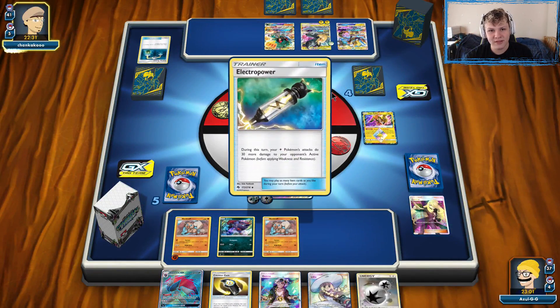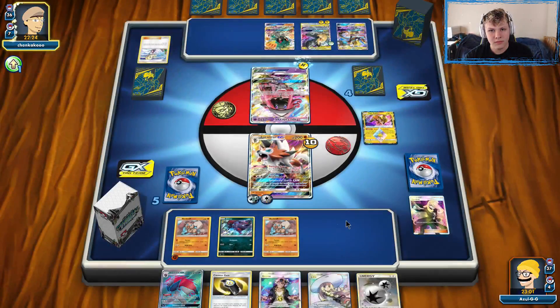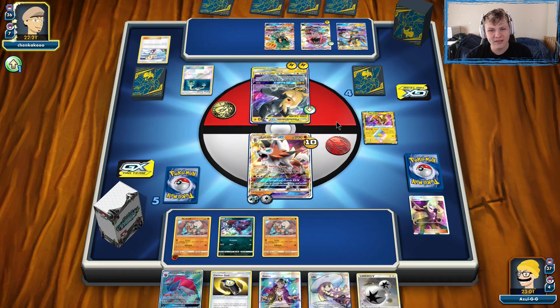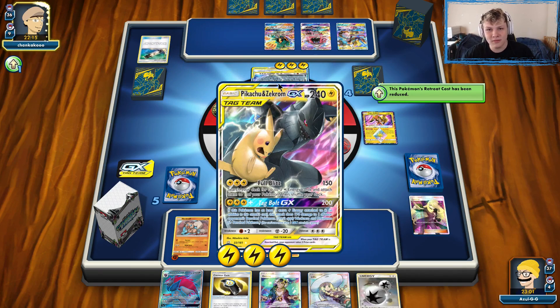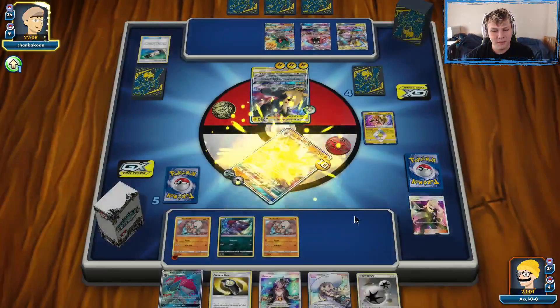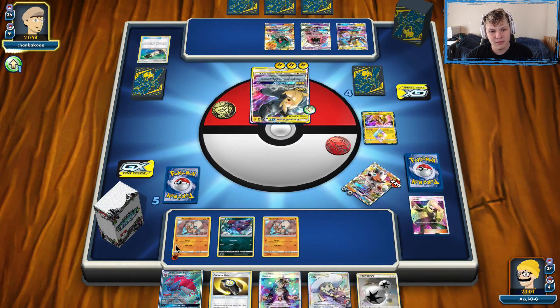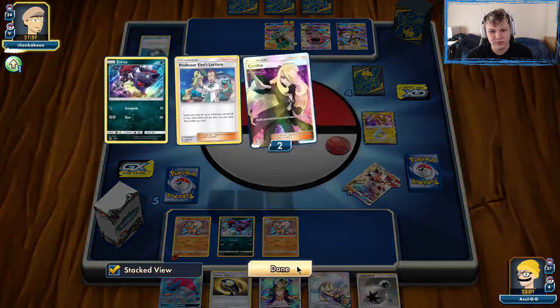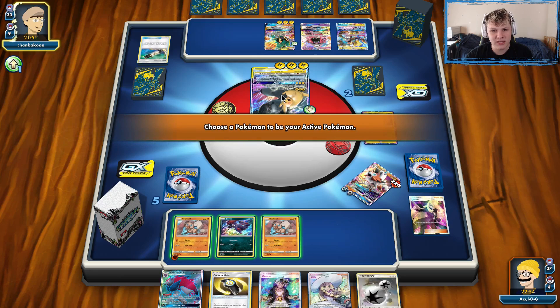They attach a Coco Prism — one on Pikarom, one on the Zapdos — and use Energy Switch. They could be going all out for a Pikarom attack. They get another Energy Switch, or Thunder Mountain, and they currently don't knock us out unless they use their GX attack. Wow, impressive draw from our opponent — there's the Full Blitz knockout. Very impressive draw after only playing one draw supporter.